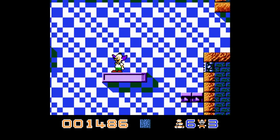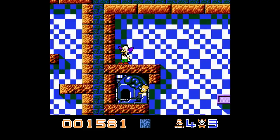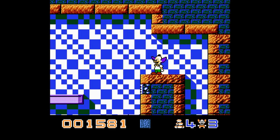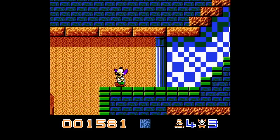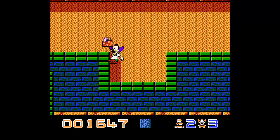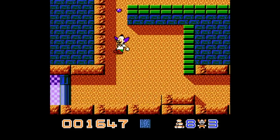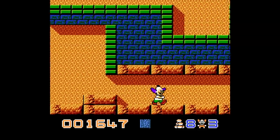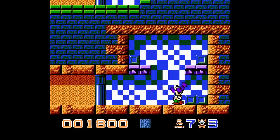It's basically Lemmings in a Simpsons skin, which is not necessarily a bad thing. Unfortunately the same button to kick is the one to throw pies - I may have to remap the keys because I keep throwing pies when I want to kick. Anyway, we're getting a handbag and all sorts of stuff. That right there is a projectile that kills you. Snakes kill you as well.